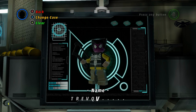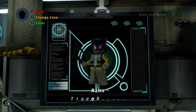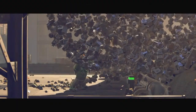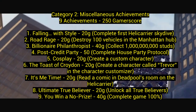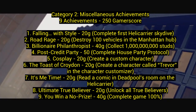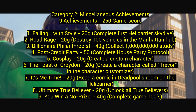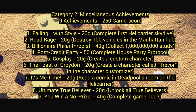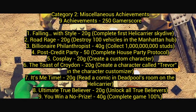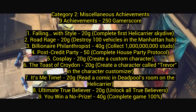Number six: The Toast of Croydon, 20 gamerscore — create a character called Trevor in the character customizer. Number seven: It's Me Time, 20 gamerscore — read a comic in Deadpool's room on the helicarrier. Deadpool has a room in the helicarrier with comics, but to unlock the comics you need to find all 10 mini kits in each level. Once you find all 10 mini kits, you unlock a comic, and you just have to go read one and you get that achievement.